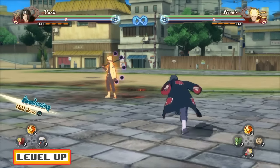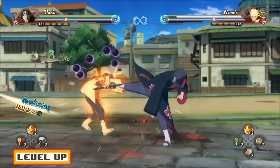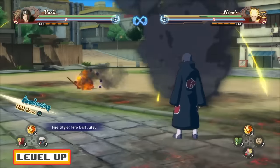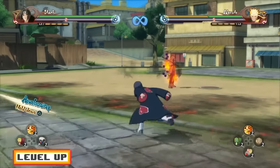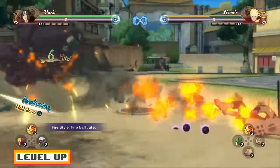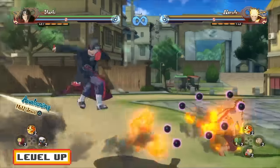Another Ninjutsu Cancel you guys can go for with the Fireball Jutsu: fifteen hits into the up combo, you guys can press X and cancel into a Fireball Jutsu. Also, five hits into the down combo, you guys can cancel into a Fireball Jutsu as well.